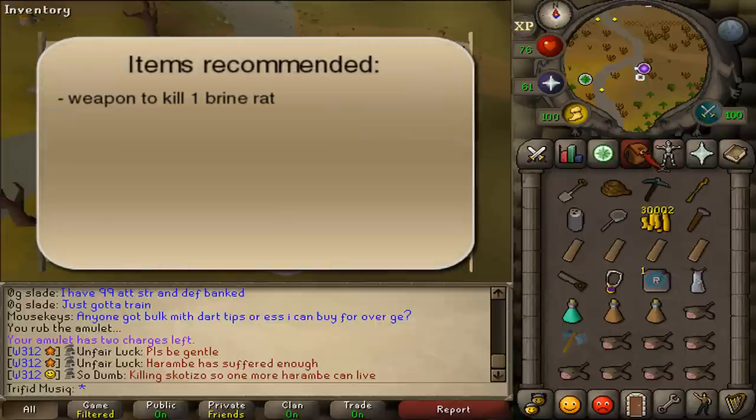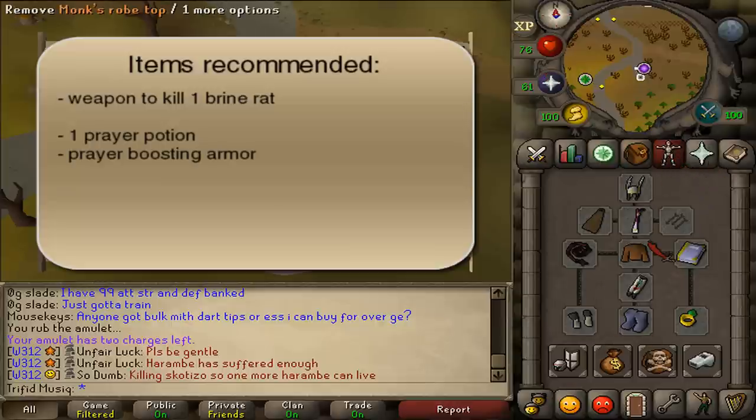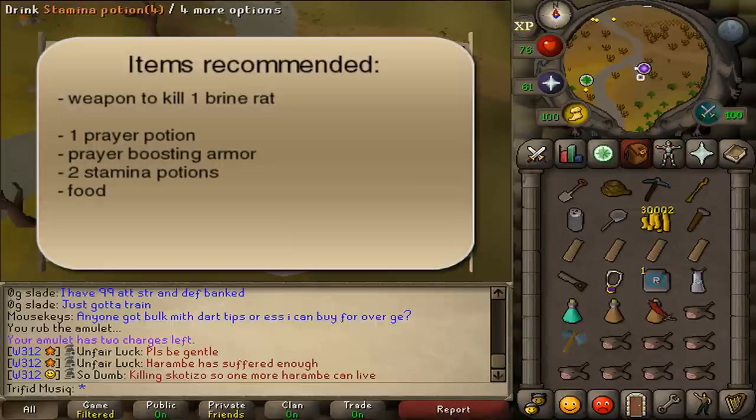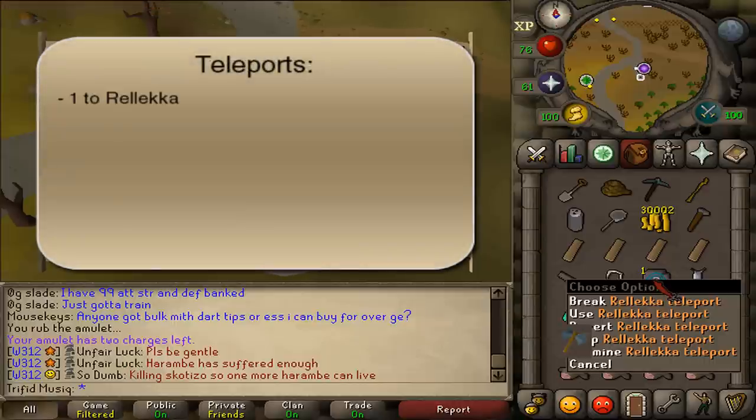For the recommended items: a weapon to kill a Brine Rat. As mentioned, we will have to run through the entirety of Waterbirth Dungeon, so bring 1 Prayer Potion with fully restored prayer points, some Prayer Boosting Armor that doesn't weigh too much, about 2 Stamina Potions, and some food. Also bring 1 Rune Throwing Axe if you're going solo through Waterbirth Dungeon — you'll need it to get the Pet Rock so you can solo the dungeon.